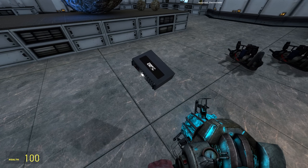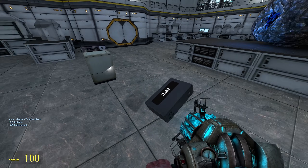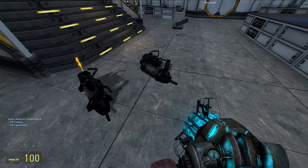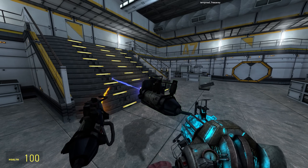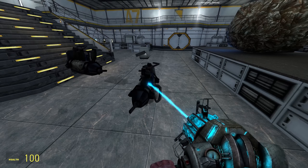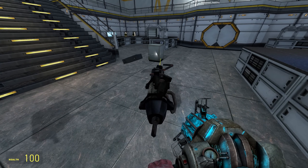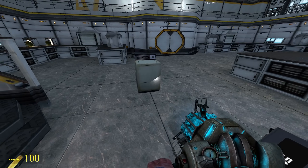Let's set this up and get the laser pointing at it. We can see 20 degrees Celsius, which is correct. Now let's go ahead and heat things up a little bit. We have two different kinds of devices here — one has a hot beam and a cold beam. One of them makes the temperature increase, the other decreases the temperature. Let's go ahead and set this up correctly.